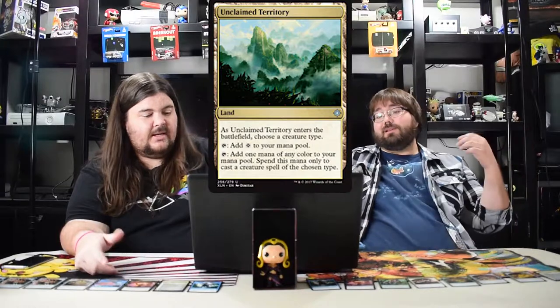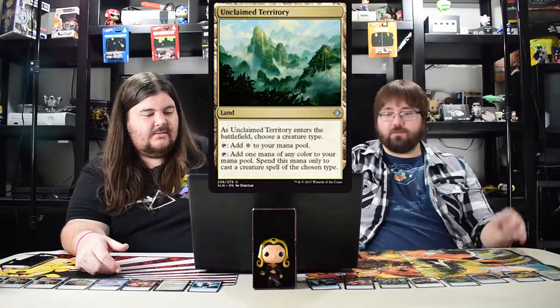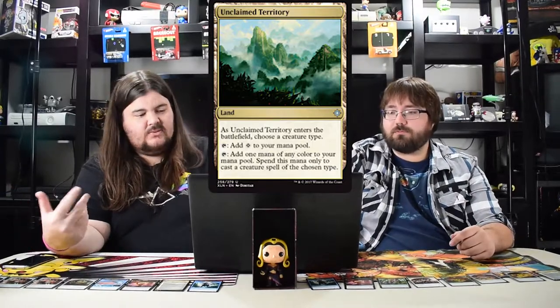Unclaimed Territory is an extremely good uncommon land. It's like Ancient Ziggurat and those were amazing. But this adds a colorless for other uses so you can still use it. And as an uncommon it doesn't come into play tapped, which is one of the best bonuses.